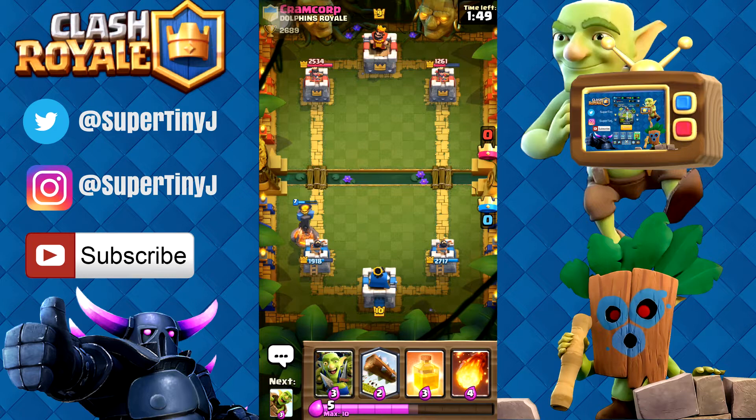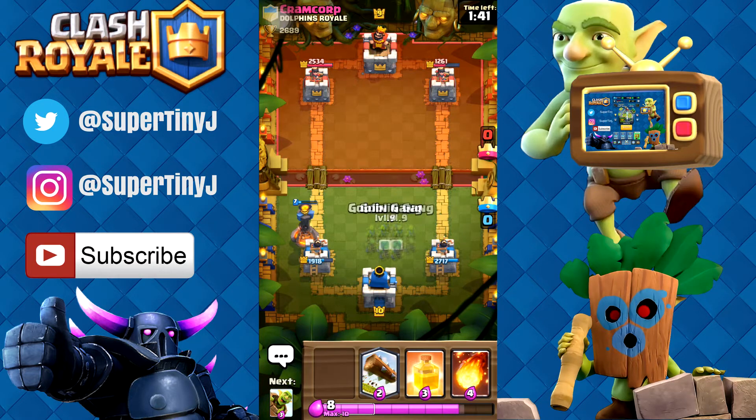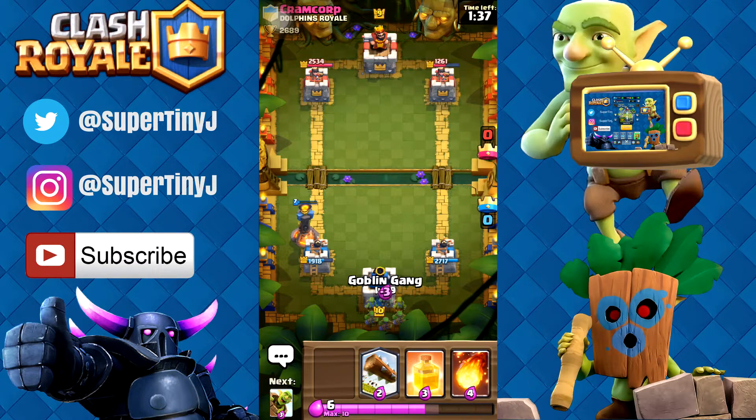And if you don't have a Log — if you don't have a legendary card — you can always just use the Fire Spirits. They work just as well. We're going to go ahead and go with the Goblin Gang at the back. We're going to split it up because we don't have any other better cards to use.